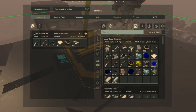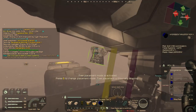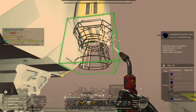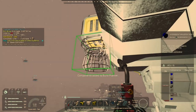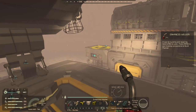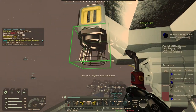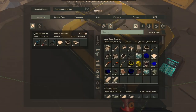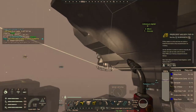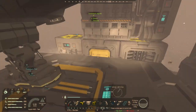We need some alloy plates. Add that to our build planner and withdraw components. I didn't make up any of the hydrogen components so we're going to have to wait a little while for those to be made up. That is our welder attachment made up. It's really dank.